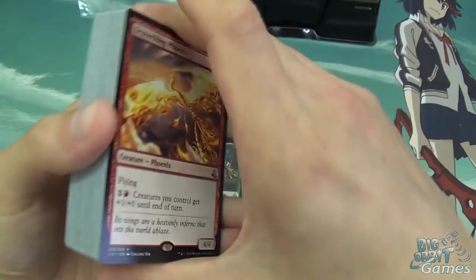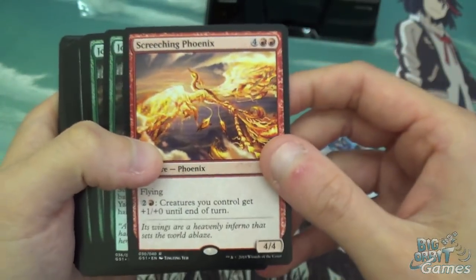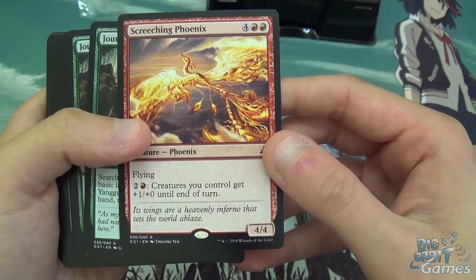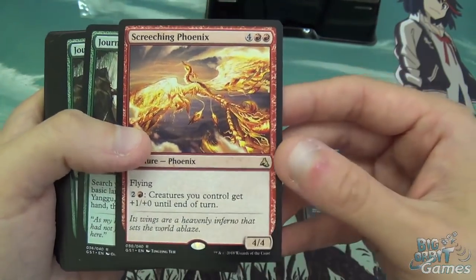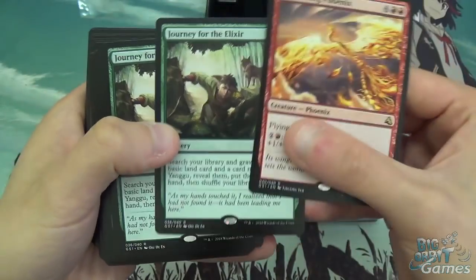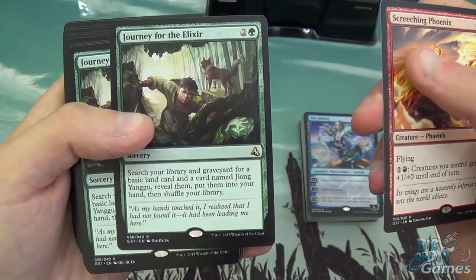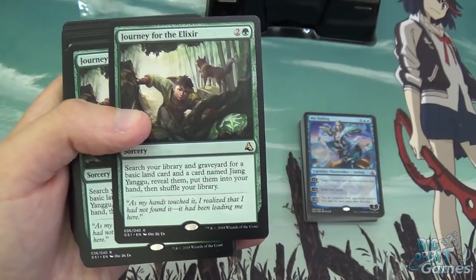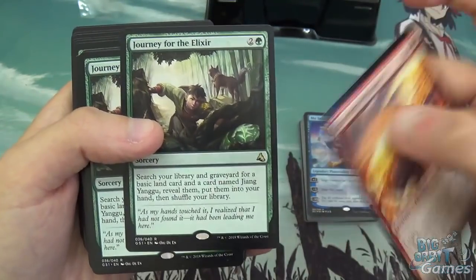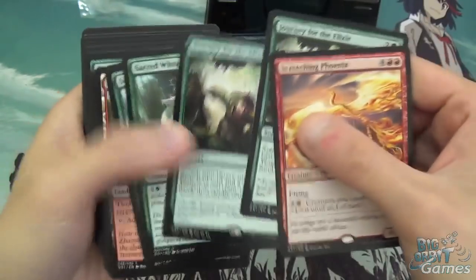Obviously that token is separate from the main deck. We've got Screeching Phoenix — six mana, 4/4 flyer — with an activated ability: pay three, creatures you control get +1/+0 until end of turn. Quite a nice mana sink, and a 4/4 flyer for six in red is fairly respectable. Journey for the Elixir is a three-mana sorcery: search your library and graveyard for a basic land card and a card named Jiang Yanggu, reveal them, put them into your hand, and shuffle your library. That's quite nice — two of those in there.